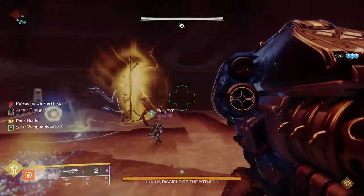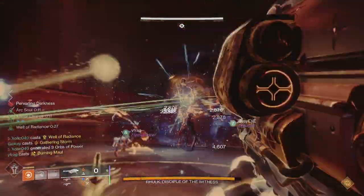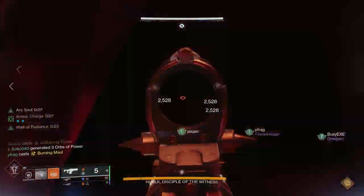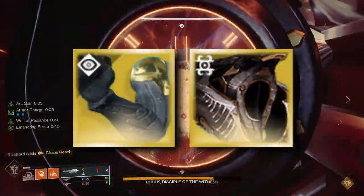For exotic armor, my general rule of thumb is to use either an armor piece that can help with your add clear and survivability potential in your mechanics loadout, or an armor piece that generates heavy ammo for you and your fireteam — like Aeons or Cenotaph Mask for Warlocks.